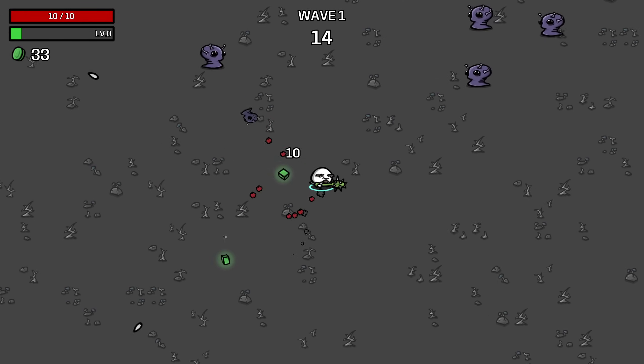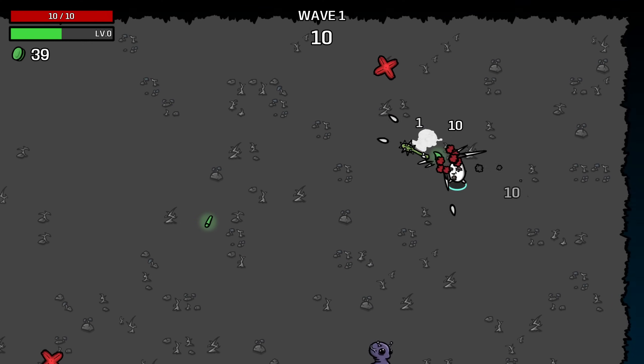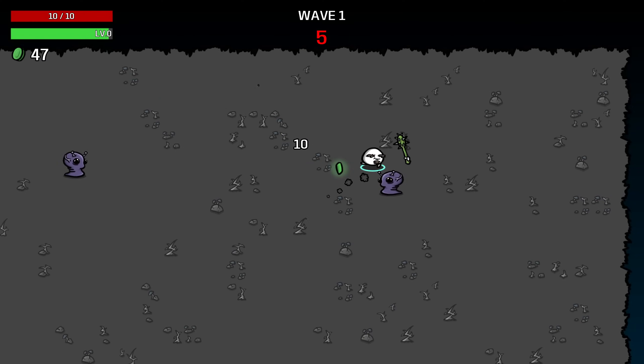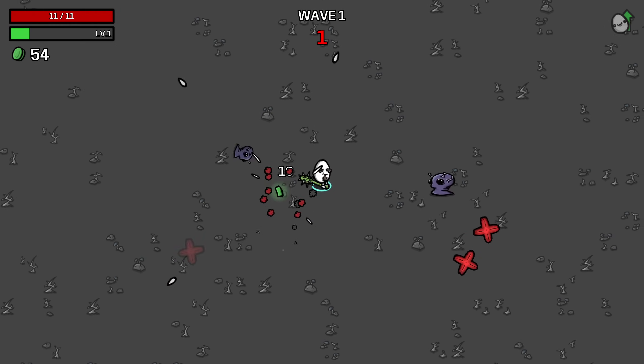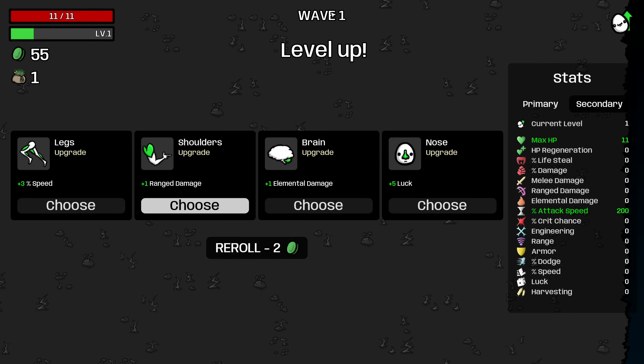Obviously in the first wave the Cacti Club is not going to be a super impressive weapon, because we haven't increased our damage yet. Although with the One-Armed, you're always going to have good farm on the first level. You're always going to make a decent amount of money, because you just kill things pretty quickly.